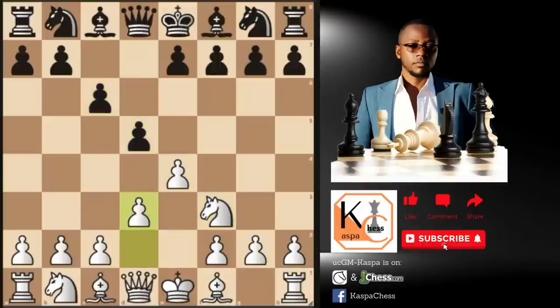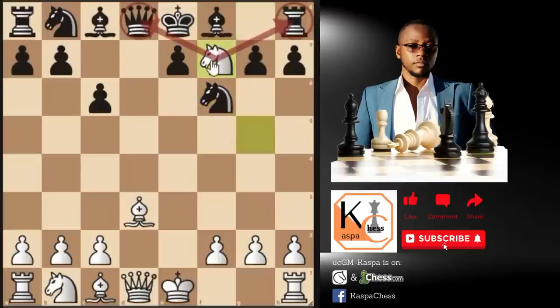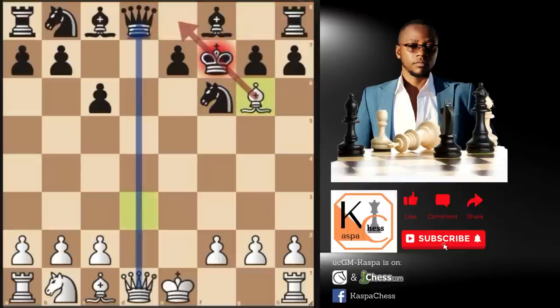Against the Caro-Kann defense, black takes in this position, knight to G5, and after pawn takes, bishop takes, the top played move here is knight to F6 by far, and that's when you can take advantage of the F7 pawn. If king takes, we give black a check and win the free queen on D8, because the black king cannot go back to E8. That's just to demonstrate how weak the F7 pawn can be.